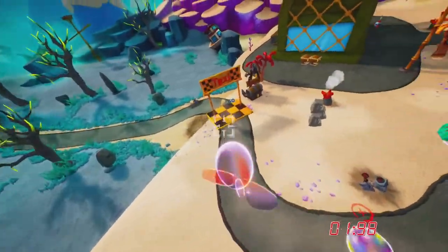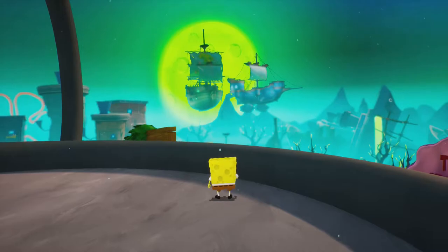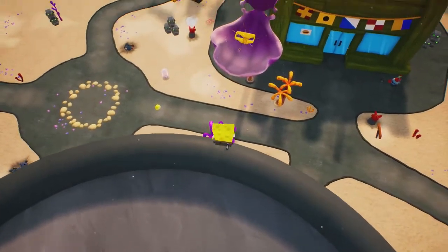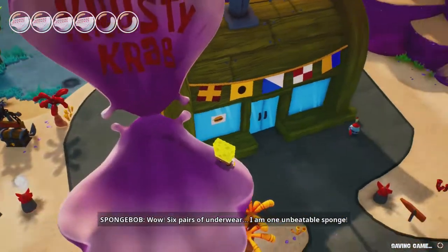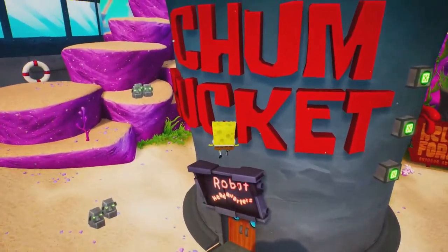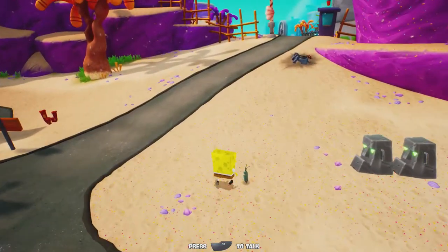For now though, we're going to try to get this underwear upgrade too. Can I make the jump from here? Yeah, I can — let's go! Six pairs of underwear! I am one unbeatable sponge — I feel like a new sponge. How do we get into the Chum Bucket? I can enter it but I'm not going to yet because I think it's the last area.